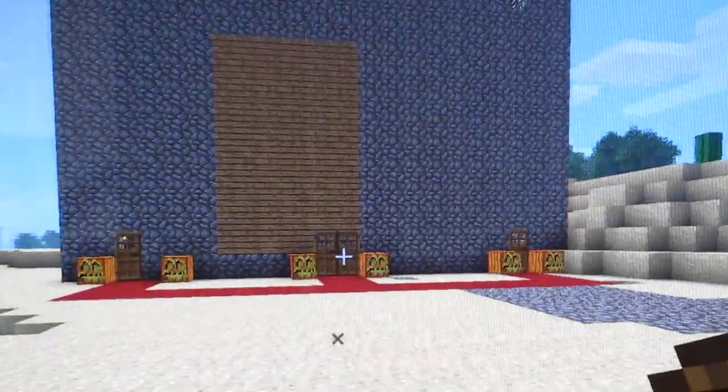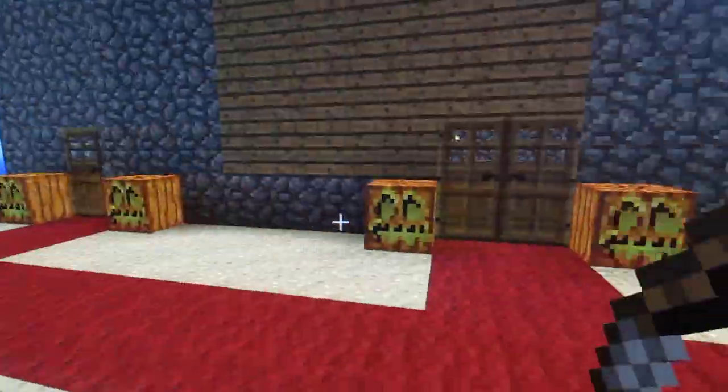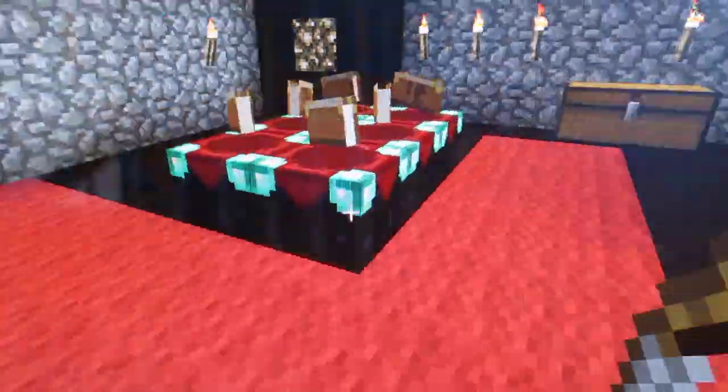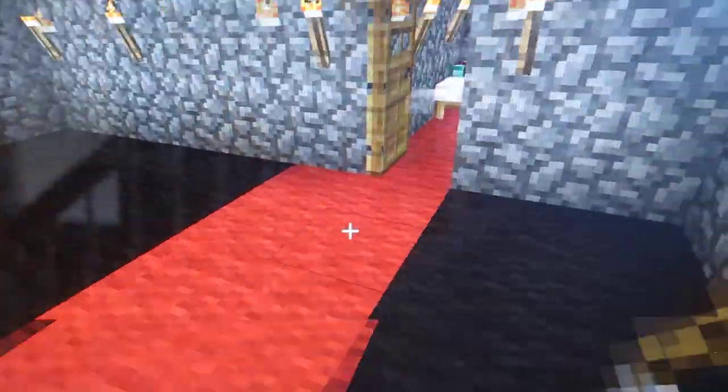Hi, my name is Dylan and this is a castle I made. We are from Jackalmont and it's right here. Here's the front door, the red carpet's all right here, leading into every room with the door.